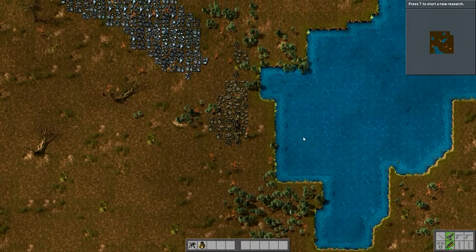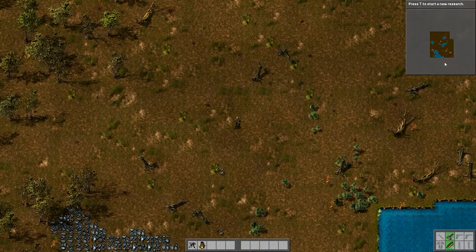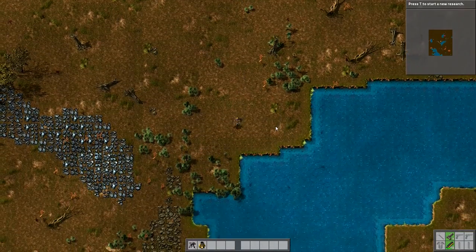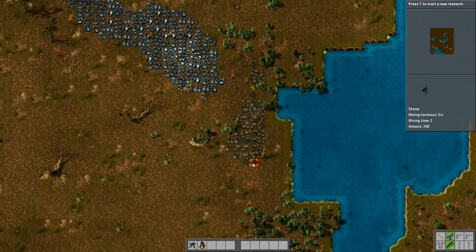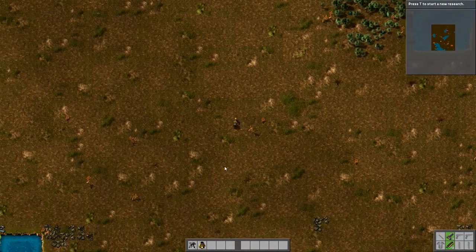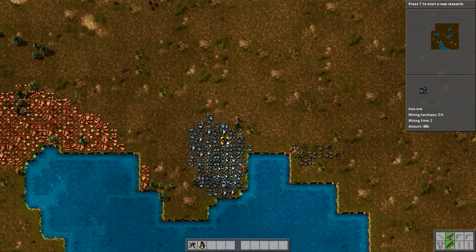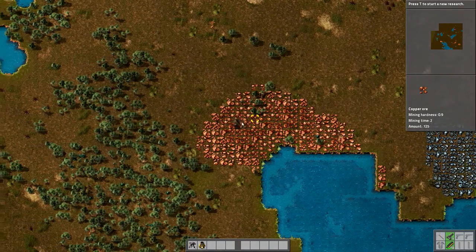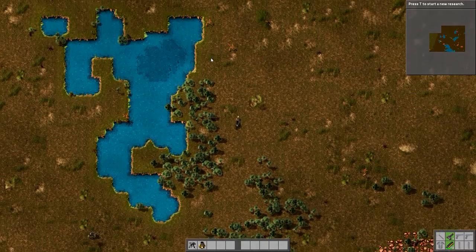The music sounds pretty good. This is my first area — we've got the map up here. Press T to start new research; we'll do that in just a second. At the moment I've got iron ore here and stone. One of the really important things you need to find early on is coal — if you don't have coal you're in trouble, you need coal for everything.